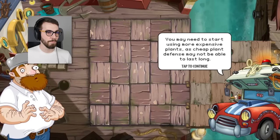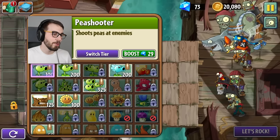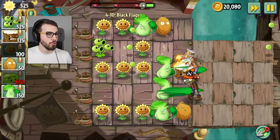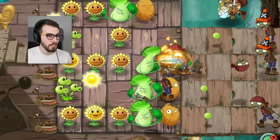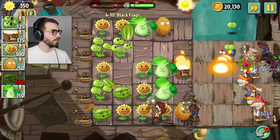An hour and a half of my time putting to just beating that one level? And finally I was like, okay look, I know there's one problem that we have left, and it was the fourth row, and we fixed it. It's good. We should prepare ourselves for the mightiest pirate onslaught so far. You may need to start using more expensive plants, as cheap plant defense may not be able to last long. Practice with this melon pult against this heavy onslaught. In that case, attack! Melon pult time! She told me to practice with the melon pult, guys. I'm gonna have to give that a shot. Aren't I supposed to be using melon pults here? Did I forget about that or something? I'll get to them in a bit. It's all good.